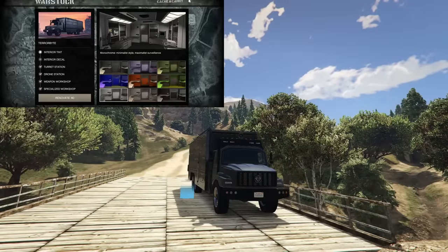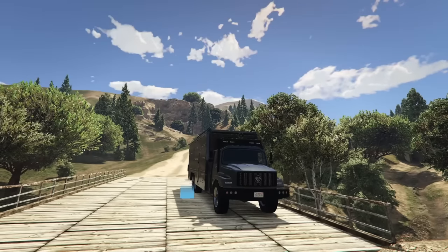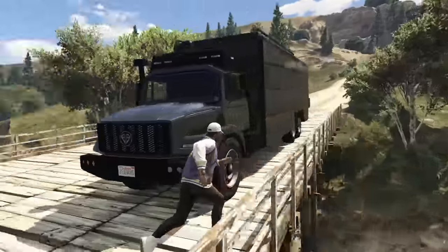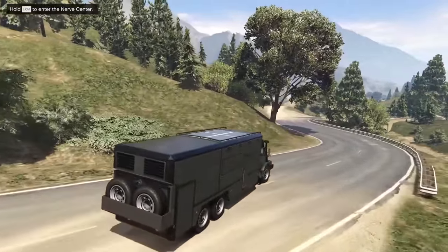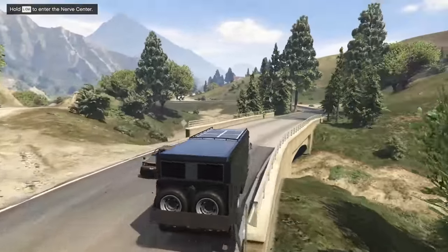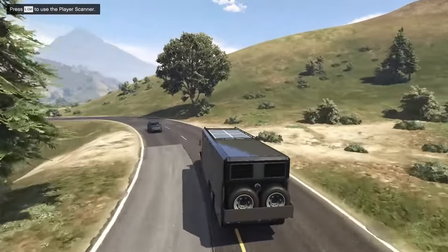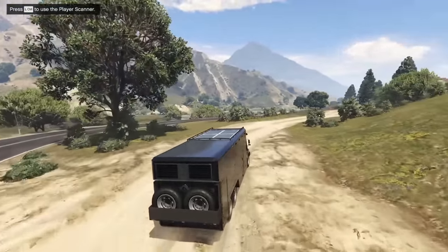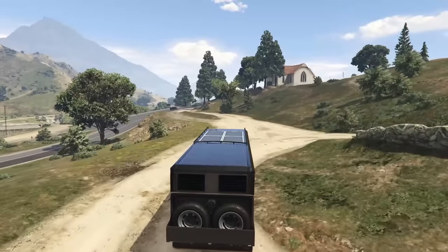At number 3 we have the Terrorbyte, which has moved down one place. It can take 32 homing missiles and about 18 to 22 RPGs depending on where it gets hit, making it a very strong vehicle. However it is extremely large and not something you'll typically cruise around in. It's also not that fast — for how big it is it moves reasonably well, but compared to other vehicles on this list it is very slow.